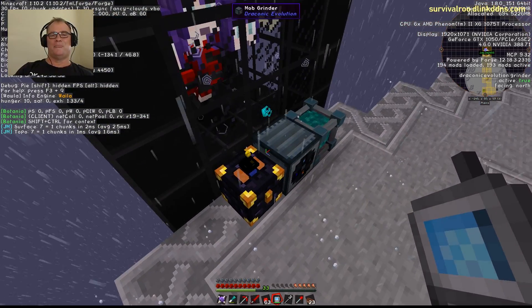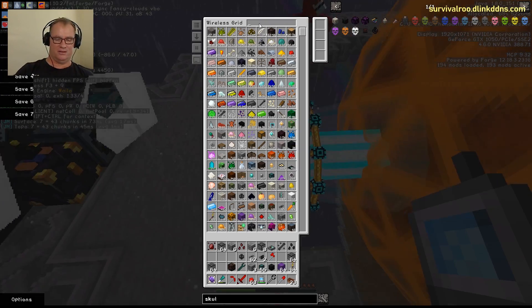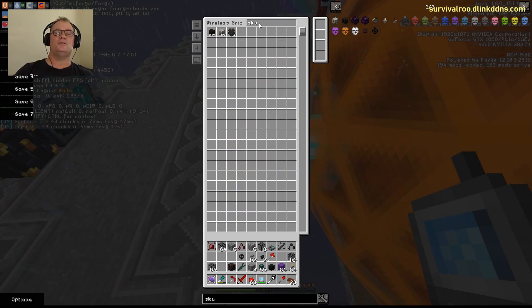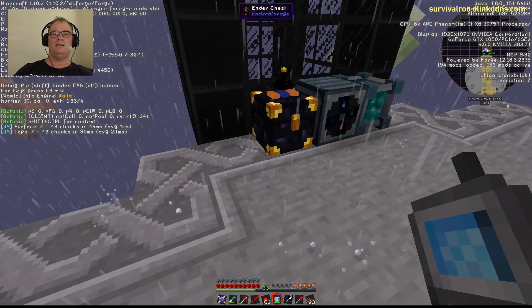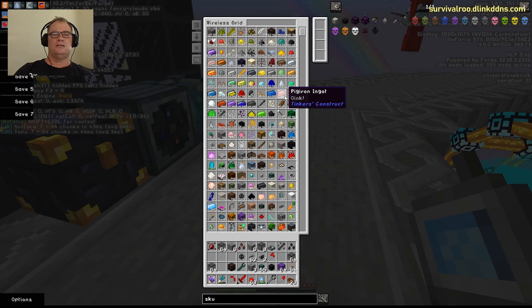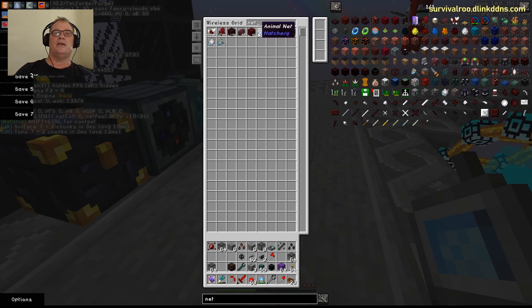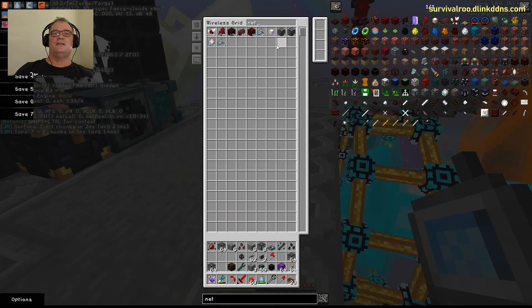It does pick up our skulls though. Open your pattern inventory and search for 'skulls' — we should be getting nether stars. Six nether stars, boom — seven nether stars. Nice.